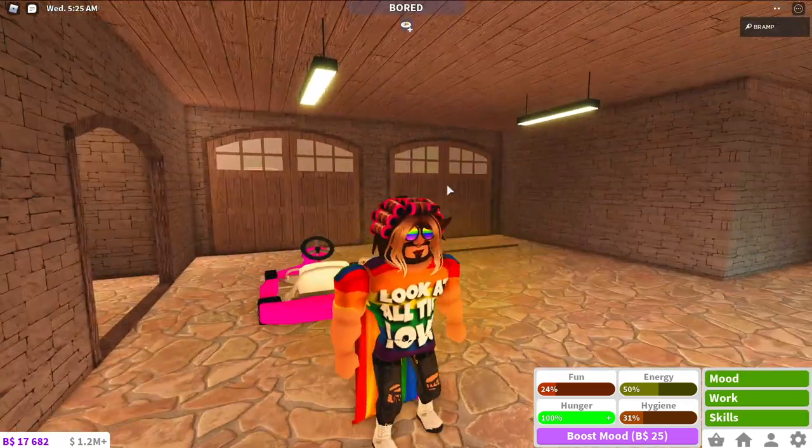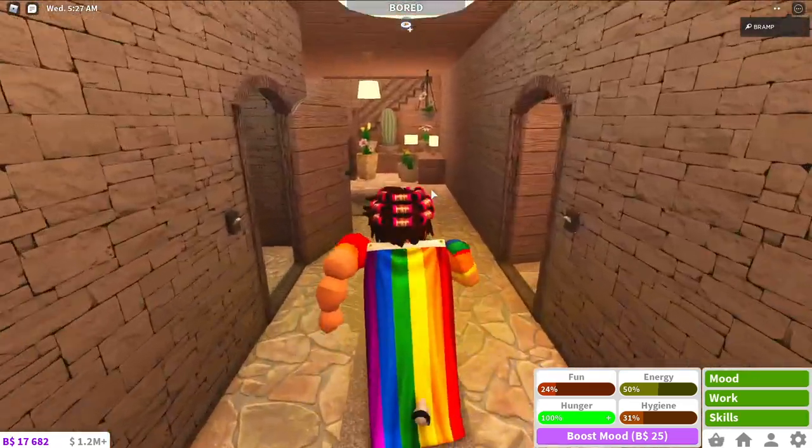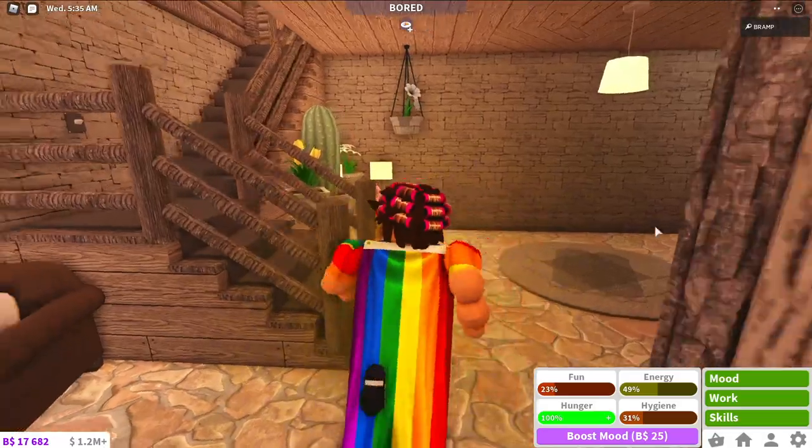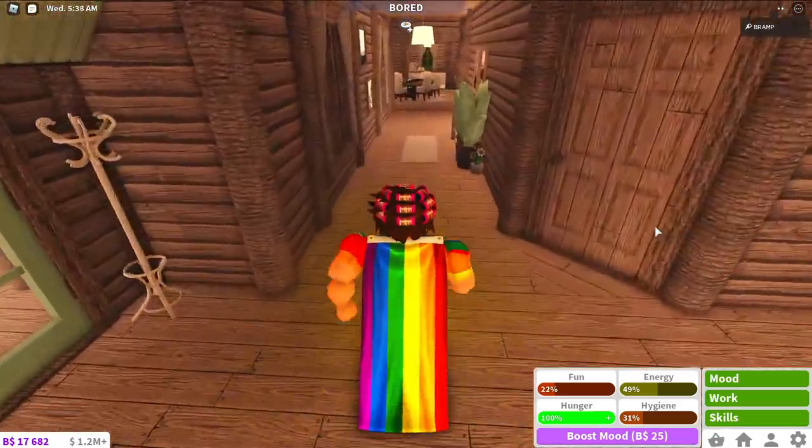Then the last thing is hygiene. As you can see I have a yellow cloud around me — that's because my hygiene is under 50%. So if your hygiene goes under 50% you will get a yellow cloud around you.